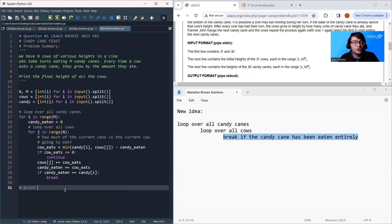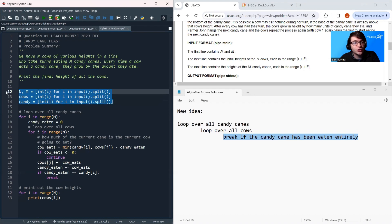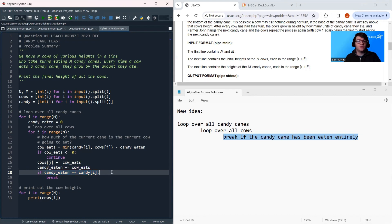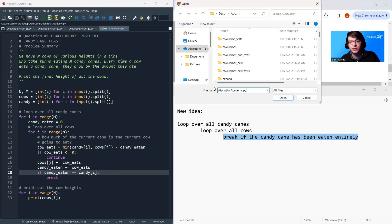Finally, we print out the heights. So `for i in range(n)`, we print `cows[i]`. The sections of our code: we begin by reading input, loop over all candy canes and cows, calculate how much each cow eats, skip if it eats nothing, otherwise increase its height and update candy eaten, and break once the candy cane is entirely consumed. We save this code and submit it to the USACO website — it should pass all test cases.